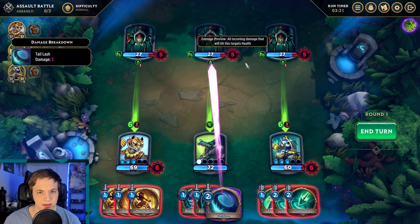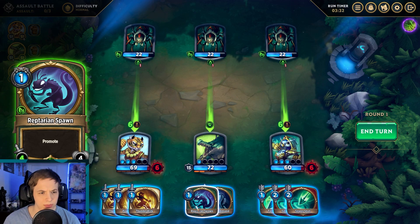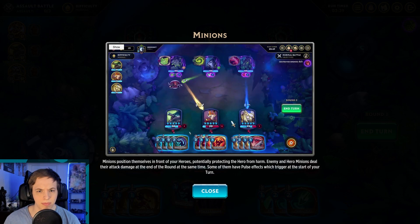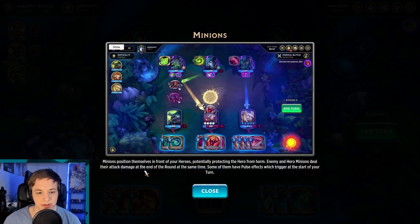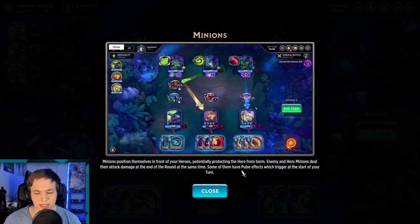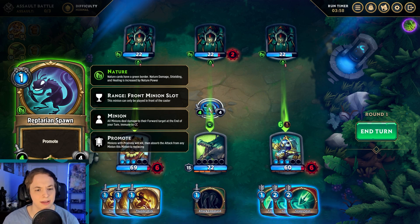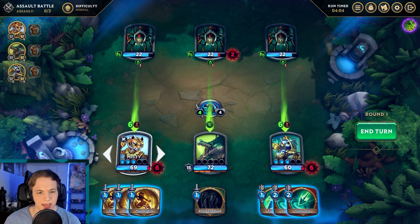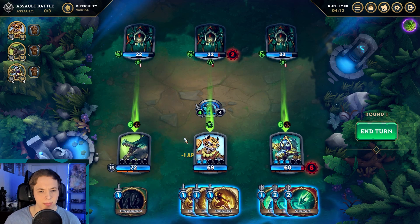Deal five damage with a cleave and shield steal — gain shield equal to the direct damage dealt. Deal three damage and force the minion in your lane to attack once. There's a promote mechanic: minions with promote will kill then absorb the attack from any minion they're replacing. You can summon minions — they position in front of your heroes, protecting them from harm. Enemy and hero minions deal their attack damage at the end of the round at the same time.